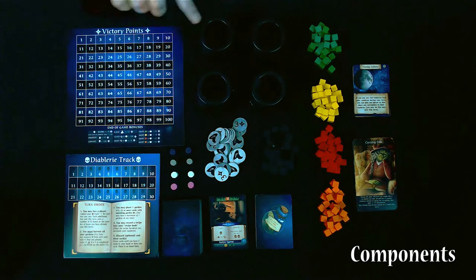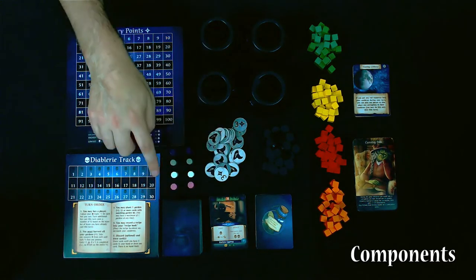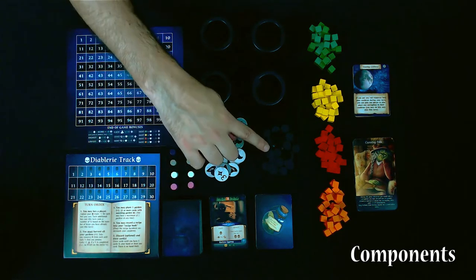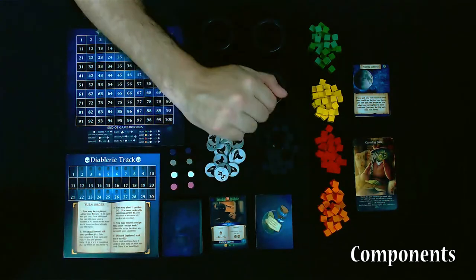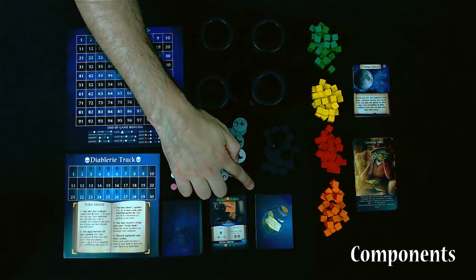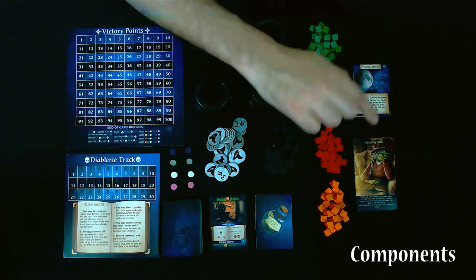Here we have the components for Cauldron Bubble and Boil. To start with, we have our main Victory Point track, four player Diablery tracks, the deck of hex cards, tokens in the player colors, crone tokens, corruption tokens, the eponymous cauldrons — one for each player — and four different types of resource tokens. We also have three mini expansions: the Advanced Victory Conditions deck, the Moon deck, and the Coven Rolls deck.